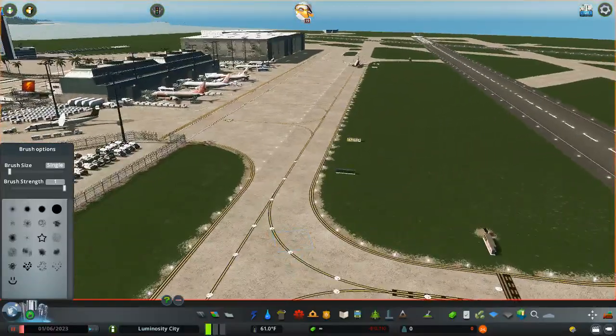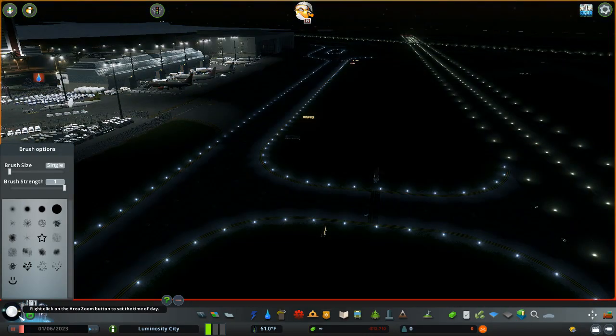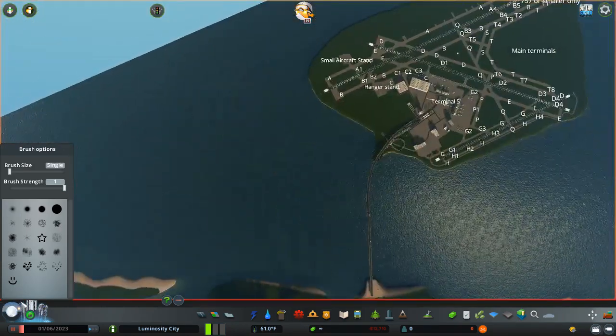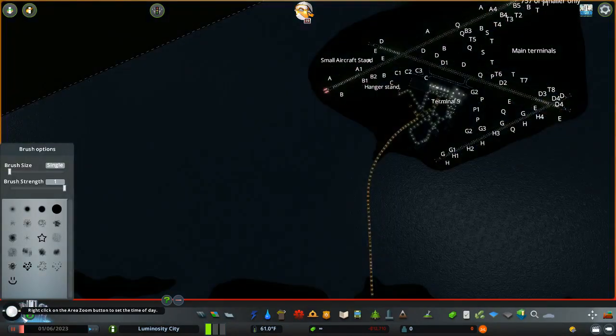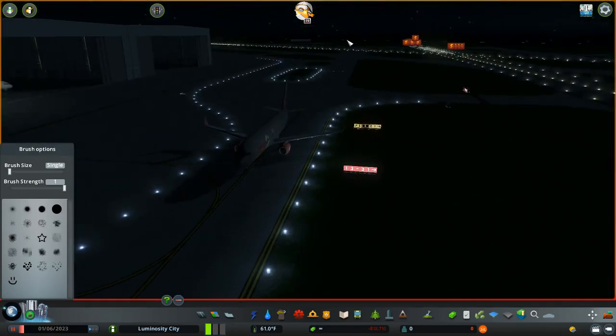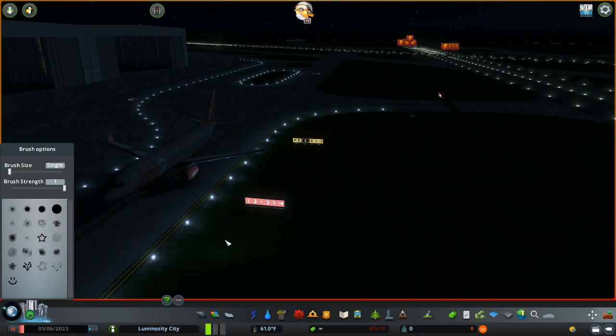I want to move all the way to here, this taxiway, and switch to night. You can see I have added some taxiway lights and some taxiway markers. In the last episode I said that red ones were for runways only, yellow ones were for directions, and black ones were for taxiways only — but that's actually untrue. Red ones are mandatory signs, and from what I've read, that means it's what you have to do. So over here it says 1331, meaning the mandatory sign is that you hold short of 1331.